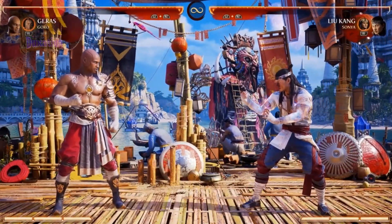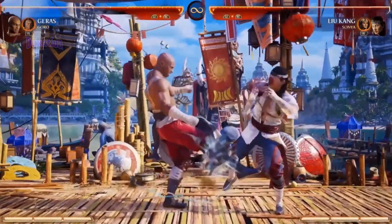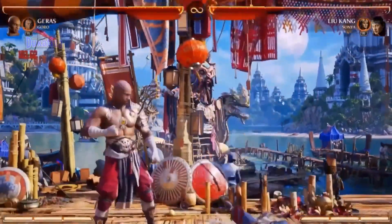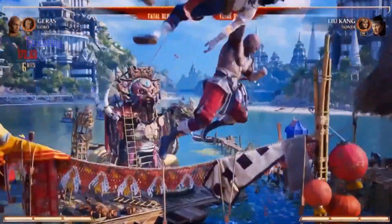This will all kind of make sense how he works. Probably my favorite string he has is 444, which hits the ground and pops you up — it's a low. Then you can start doing your air stuff. Let's go over the air stuff real quick.